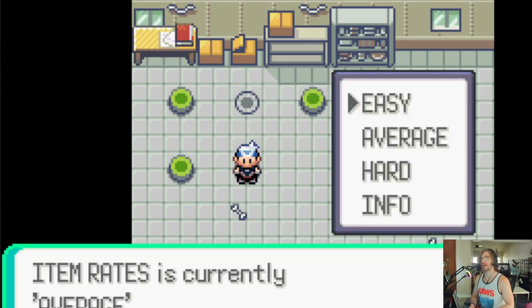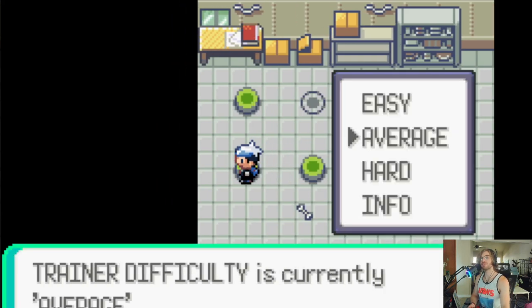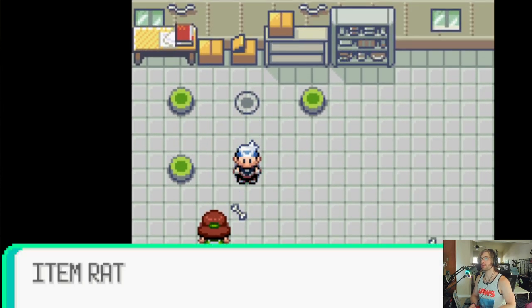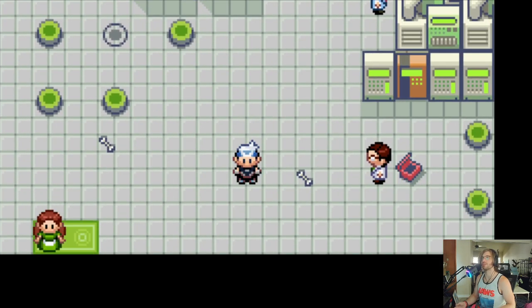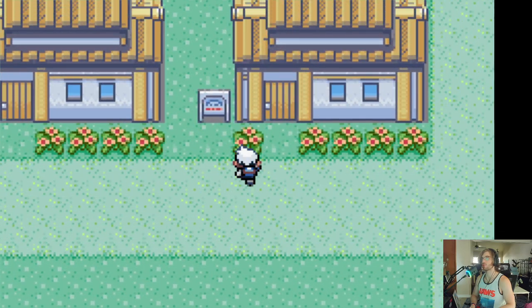Item rates is average — average is good. You don't want to just flood yourself. And trainer difficulty — this is one you're going to have to tinker with, because easy is like a regular Pokemon game, average is like the Elite Four at all times, and hard is hard. They know type advantages. So we're going to stick with average. Over here, you can do seeded runs, so if you want a future run to plan, you can do it. Let's go talk to Professor and get this show on the road.